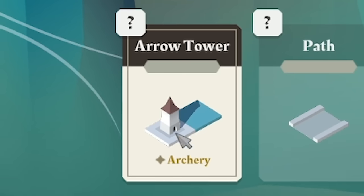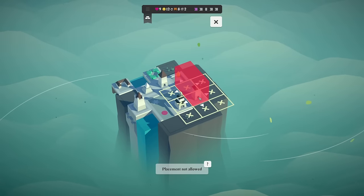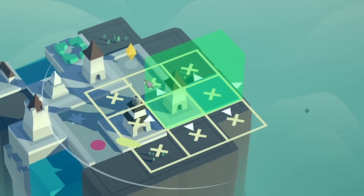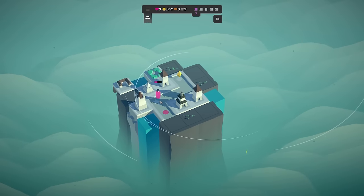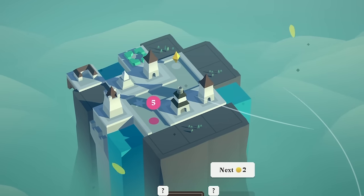Here we have an archery tower. I'm sort of thinking to go there just to hit two squares. So we'll do that. Then we'll start the next wave — there's a guy with a shield, but we blew his shield off. Complete another wave — we got a straight bit of path, and then the next one is a corner.